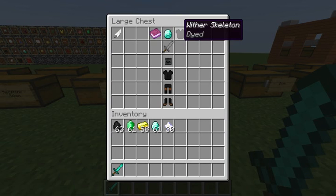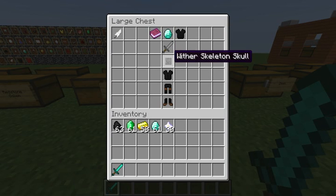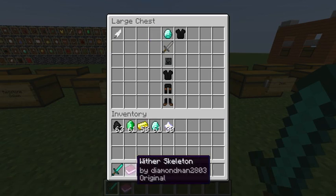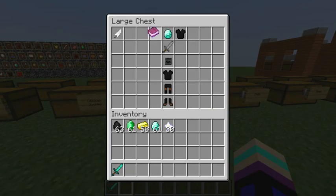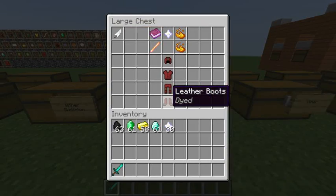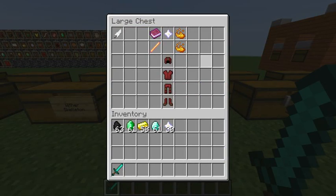And this is my new Wither Skeleton that I created — Jump Level 1, a pro class. It has a wither sword. When you hit people, they have a 50% chance of getting Wither 1 for five seconds.